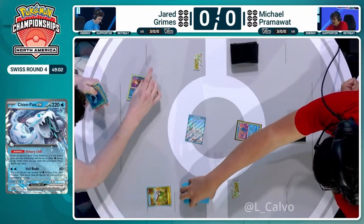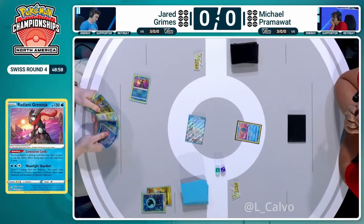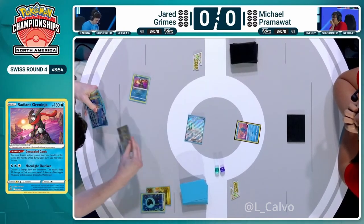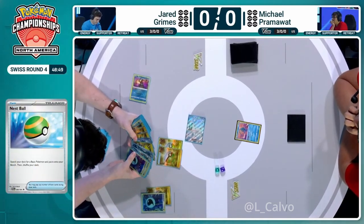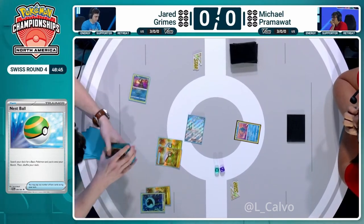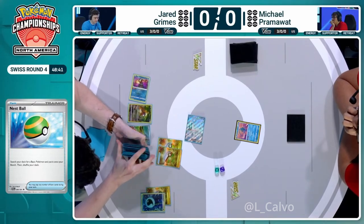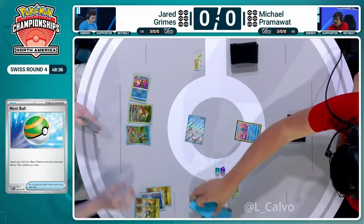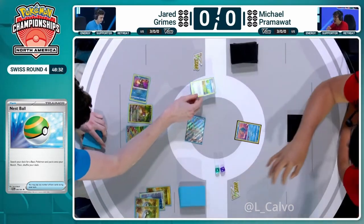Radiant Greninja can hit 90 to two different Pokémon, but it can also use Concealed Cards to draw more. That's one of the main benefits of Jared sticking with his tried and trusted archetype. When you sequence Chien Pao well, it can be a thing of beauty. We've already seen the Shivery Chill combine nicely with the Concealed Cards of the Greninja, and he's drawn straight into some more Nest Ball, so he can begin developing some evolving basics. The Baxcalibur is a really important Stage 2 Pokémon.